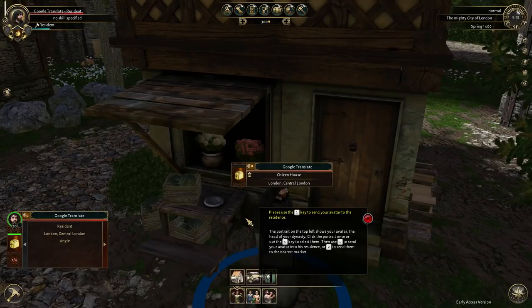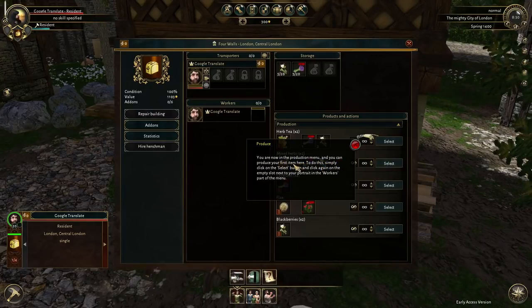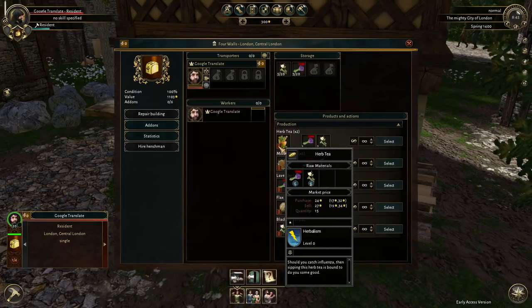We've got a little bit of a tutorial over here - a very little bit of a tutorial, by the way. Use the one key to send your avatar into the residence. Very well. You are now in the production menu and you can produce your very first item here. To do this, simply click on the select button and click again on an empty slot next to your portrait in the workers part of the menu. So it looks like we can produce a few things here. We have lavender and we have blackberries, and we can make herb tea. If you right click and hold down, you get to see a little bit about it. Should you catch influenza, then sipping this tea is bound to do you some good. You can see a purchase price and a sell price - it sells for about 27.